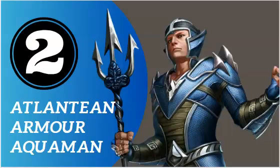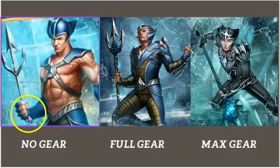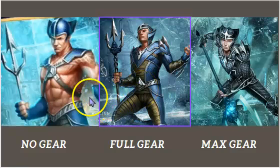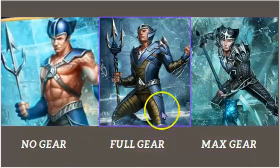First let's take a look at how his gear looks over time. This is Atlantean Armor Aquaman with no gear — as you can see he looks pretty weird, he doesn't really have much on. This is him with a full set of gear, and as you can see he changed massively, which does not really happen with many characters. The third and final picture is him with fully maxed gear. The difference between these three pictures is massive, so you will be getting some excitement maxing out this gear, which is kind of fun.